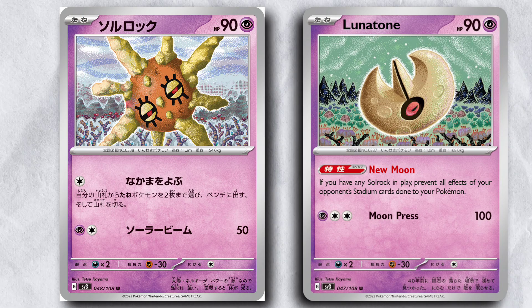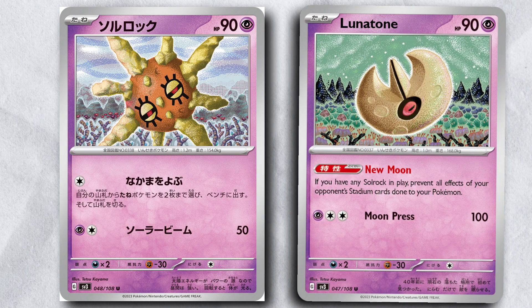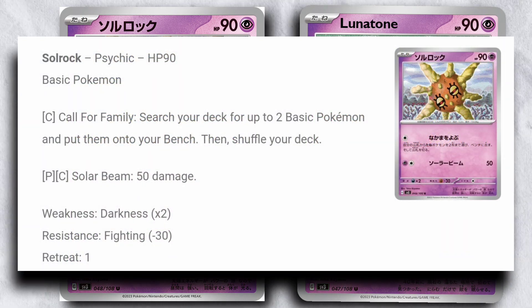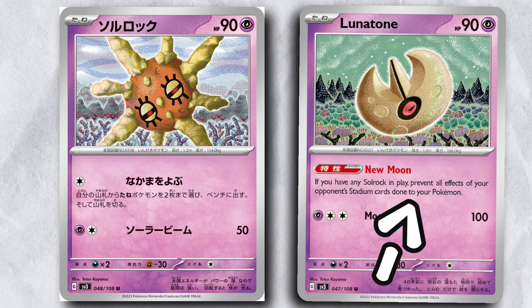In typical fashion they're working together, where the Lunatone has an ability that, if you have a Solrock in play, prevents all the effects of your opponent's stadium cards on your Pokemon. The Solrock doesn't really do too much — it does a Call for Family style attack for a colorless energy, which is a nice consistency boost, and doing 50 damage isn't anything super special, but the ability on the Lunatone isn't really anything like we've seen before.